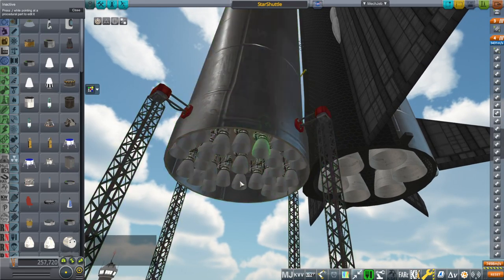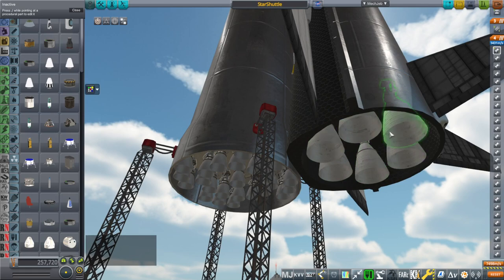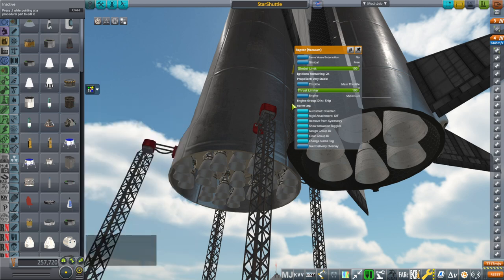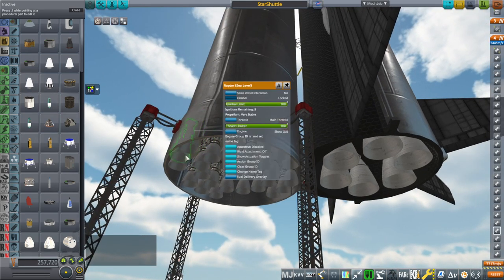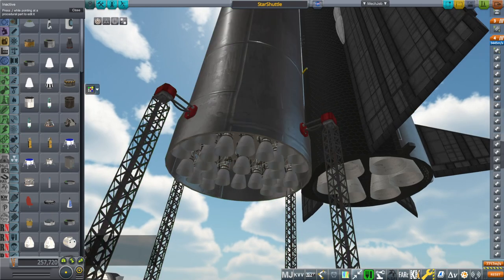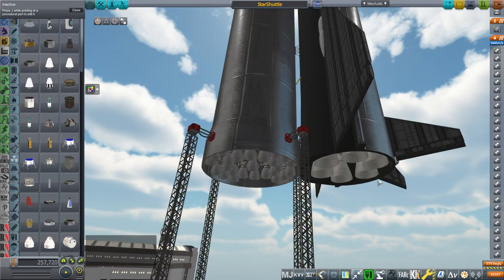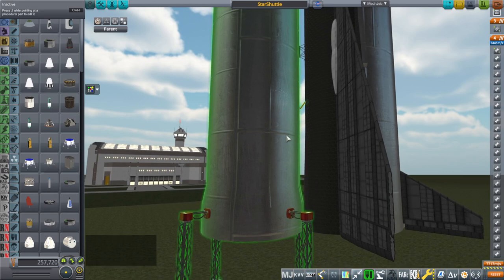We had to reduce the number of engines on the Super Heavy side because we're lighting these on the ground to maintain balance. We do know that the Raptor vacuums can be lit on the ground. We're using the Raptor 2 equivalent configuration. I removed, I think, eight of the outer ring — the ones that don't gimbal. We want more of the gimbaling engines, and we're allowing gimbaling on the vacuum engines in this case. I've decided on this number of engines based on the extra thrust on one side and the relative masses of Starship and Super Heavy, but I still don't know whether it's really going to be balanced.